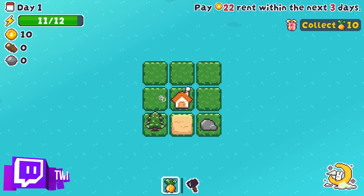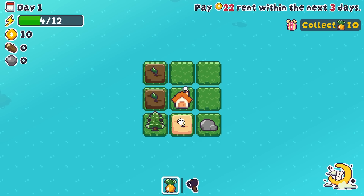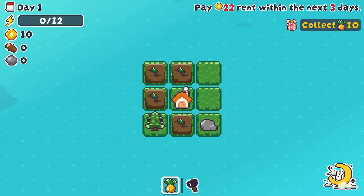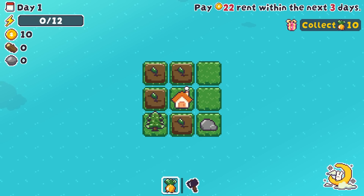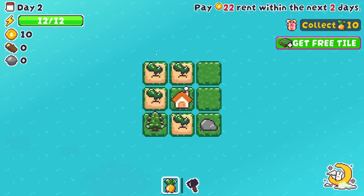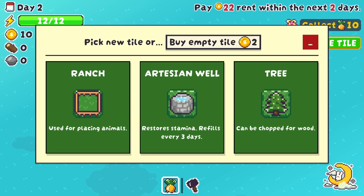So what we do in order to plant a carrot: we till the land and then we plant the carrot. Each and every carrot needs a watered bit of soil, and it also needs to be harvested. So we expend energy in order to do each and every one of those tasks, and very simply, we finish the day and go to the next one. It needs to be watered as well. We also occasionally get some free stuff, which is quite nice.